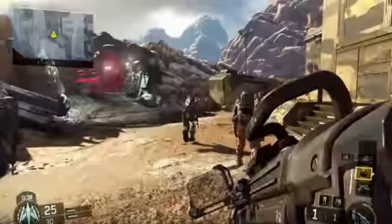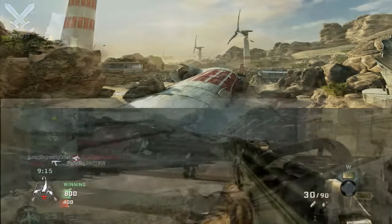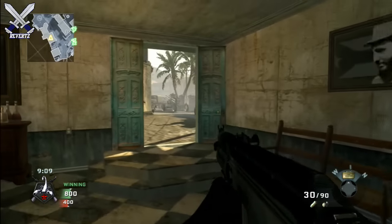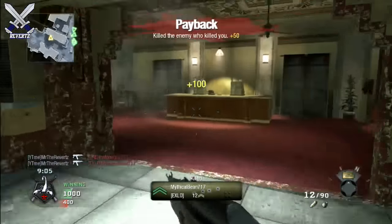The first image is on screen right now and it's a map that appears to be based in some sort of Rocky Mountain, almost desert-like area. When I first saw this I thought this map looks very similar to Turbine from Black Ops 2. There's a side by side comparison on screen — let me know if you guys think that these two maps look very similar to each other, because I obviously do think that they look very similar.